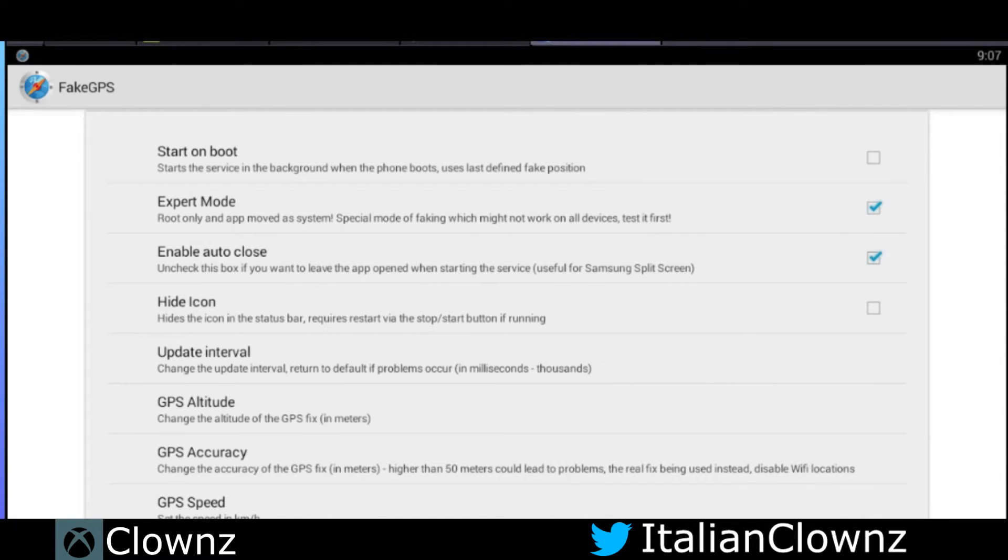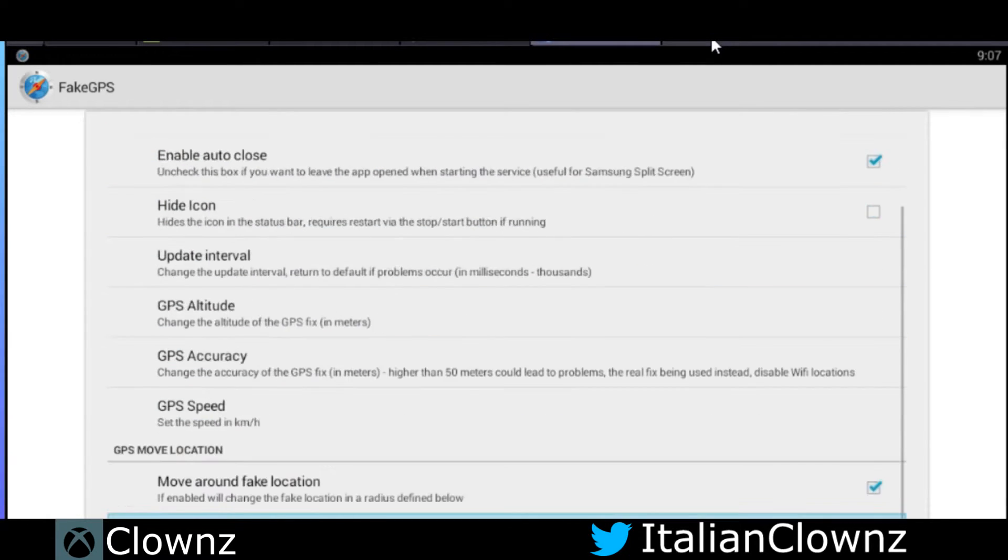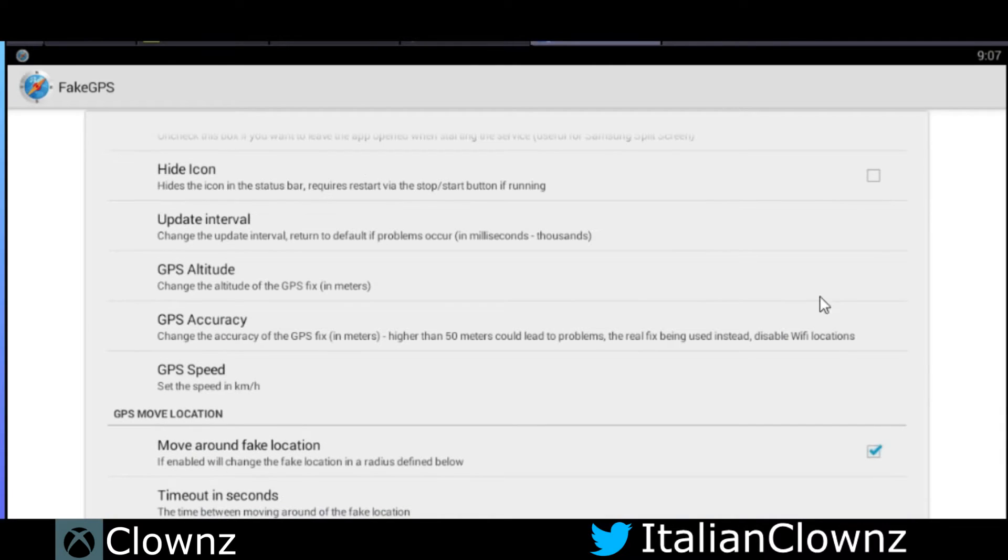Hey guys, what's up, this is Clowns from Four Guys with Quarters, and I'm here to show you how to move around in Pokemon Go on your BlueStacks emulator that's rooted with fake GPS spoofer.